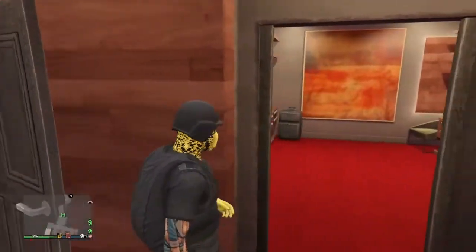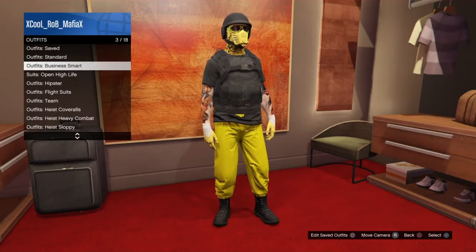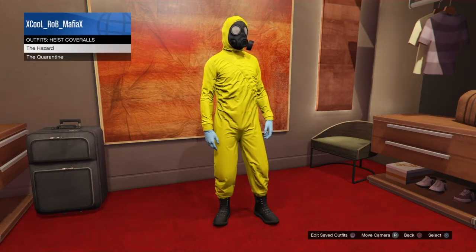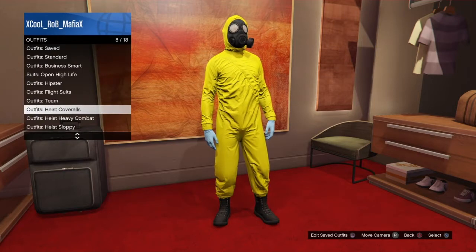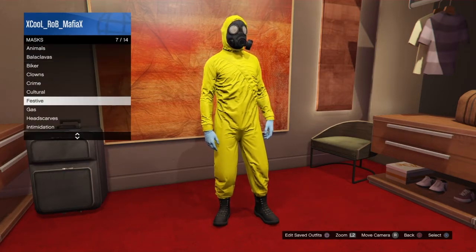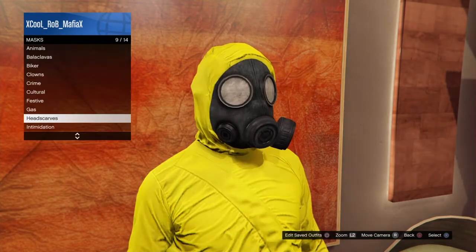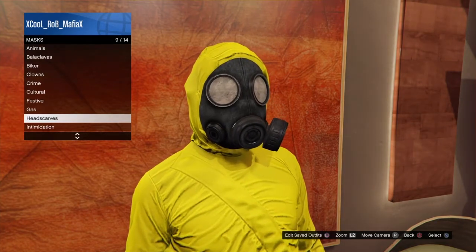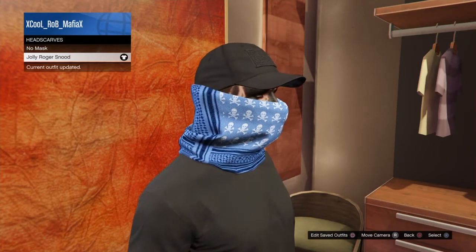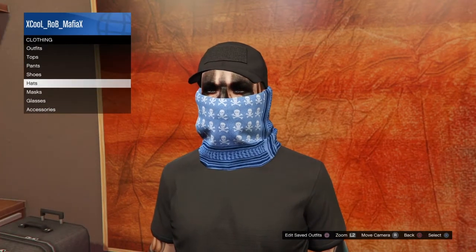So we're going to go to our wardrobe tutorial, go to outfits, then go to heist — pick any one you want, it doesn't matter. You can pick this one — yellow. We're going to go to mask, and you want to go to head scar. Pick that one right there; that's going to give you the joggers — the yellow pants. Then you want to go to helmets.